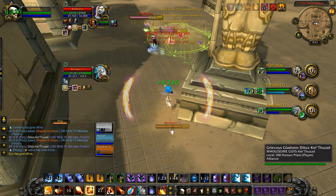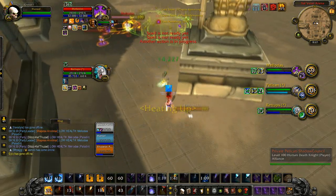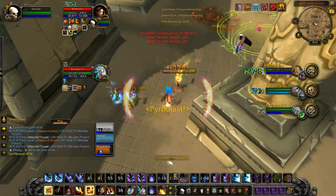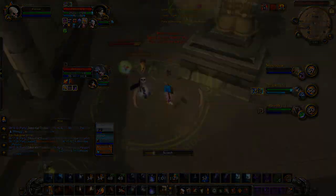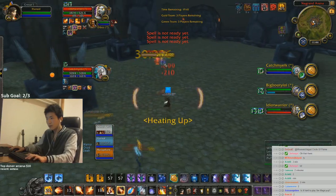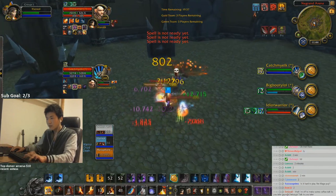At the same time, when we get that CC on the healer, we want to keep the enemy DPS main target locked down so I can drop a Meteor on top of them — either with a Horrify or a stun like a bash. Then we set up Pyroblast, double Blast Wave, Combustion setups to really get that damage out. Right here — really big damage — then bash, so much damage.